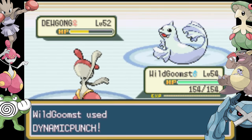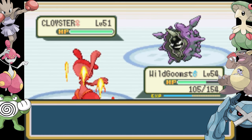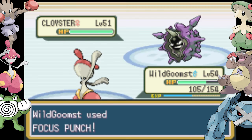I land two Dynamic Punches in a row, then predict a Hail and land a Focus Punch against the Cloyster. Thunder Punch is just enough for Slowbro, and Hail almost takes my Metagross out. I switch into Poliwrath and thankfully my luck hasn't run out — I bully through Attract because love means nothing to us, and Focus Punch her Jynx in the mouth.